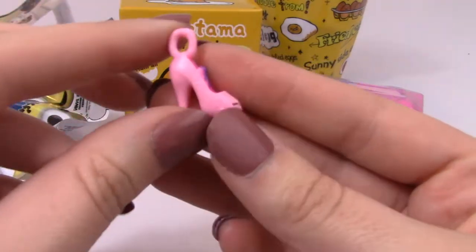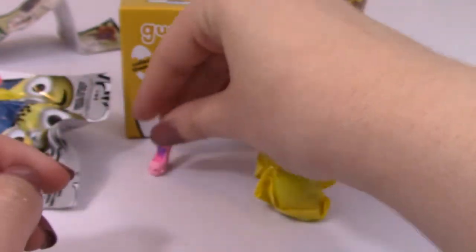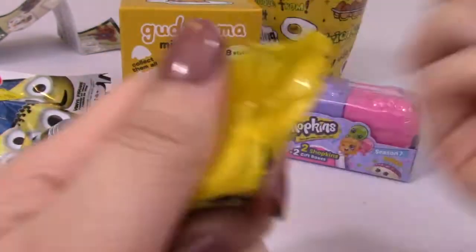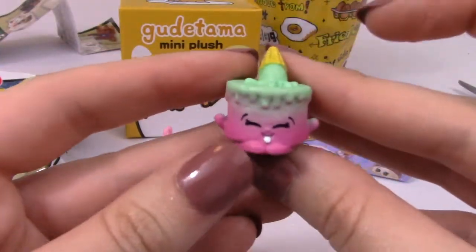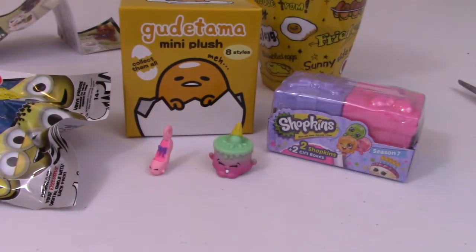Oh, we got a charm — I forgot you can get charms in these. It's a little shoe charm, it's cute! This next one is really big to make up for the charm — it's huge. I think it's Ice Cream Kate. Let me look at the checklist — yes, Ice Cream Kate, awesome!